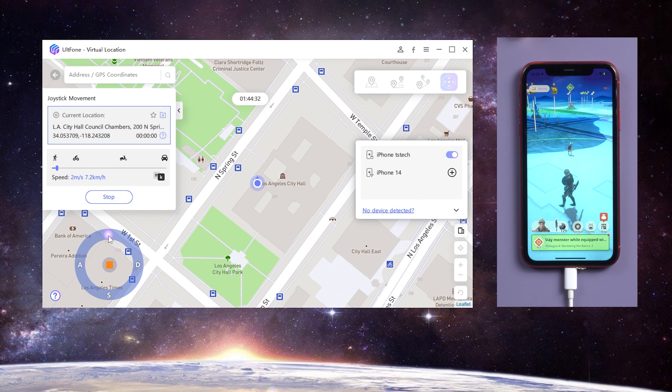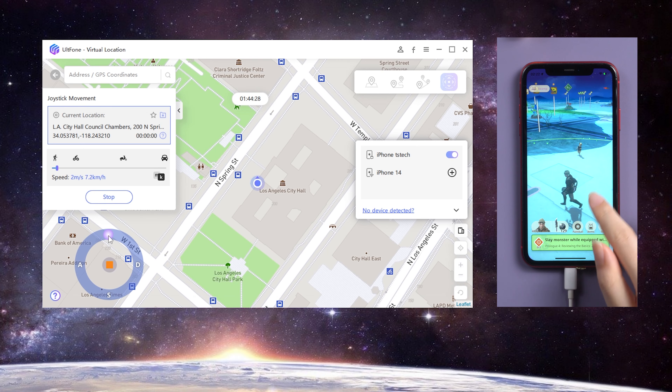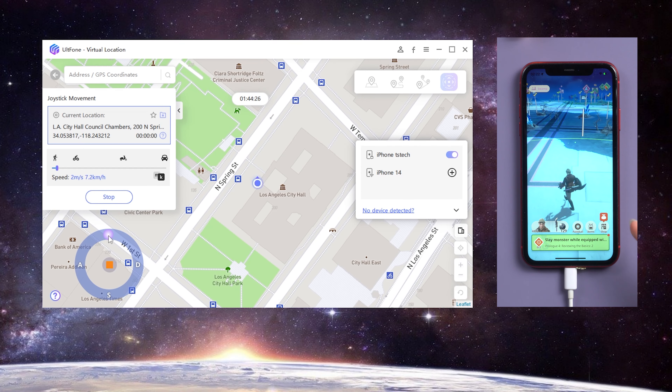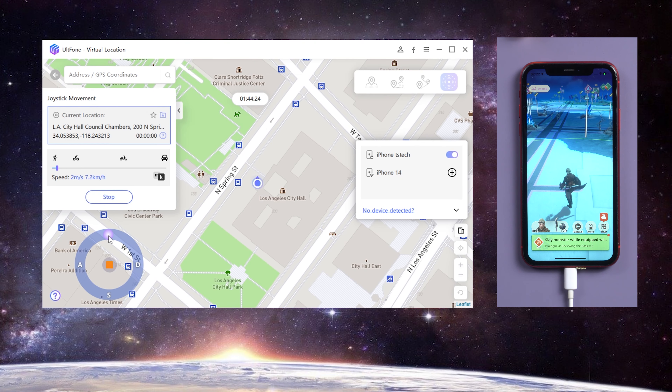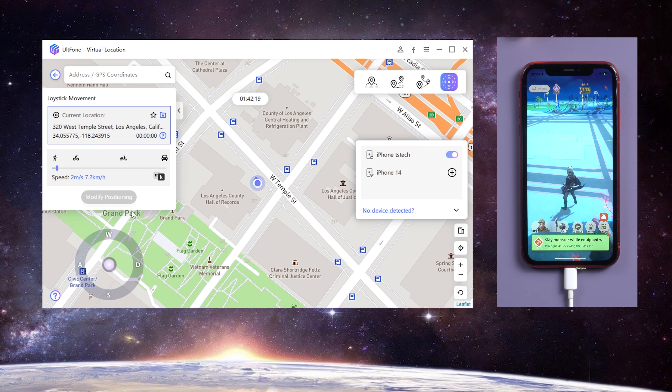It should be noted that the moving speed should not be too fast, otherwise you will easily be flagged. If you want to return to your real location, just click the icon on the lower right or restart the device. That's all for today's video — thanks for watching, have a nice day.